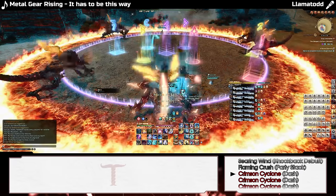Following the buster, Titan will select random players for triple Weight of the Land, place Bomb Boulders in the middle, and execute a double Landslide. The way we deal with this is by having the melee players in front of Titan and ranged players on the opposite side of the arena. Then dodge the weights counterclockwise, then clockwise, and then clockwise again.